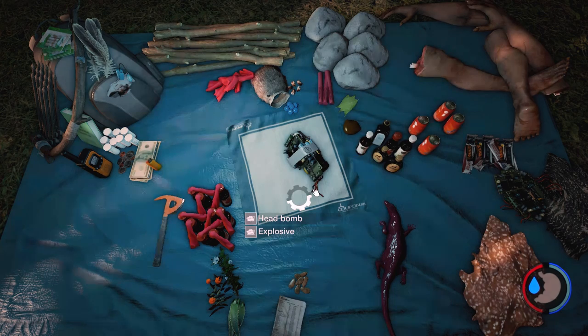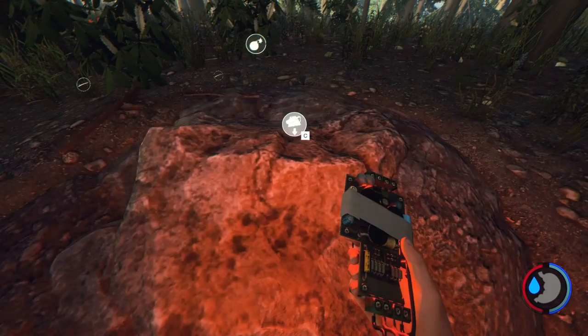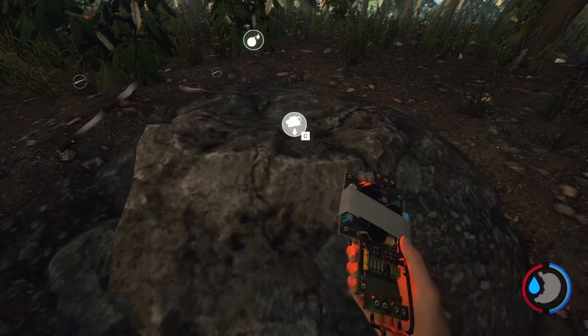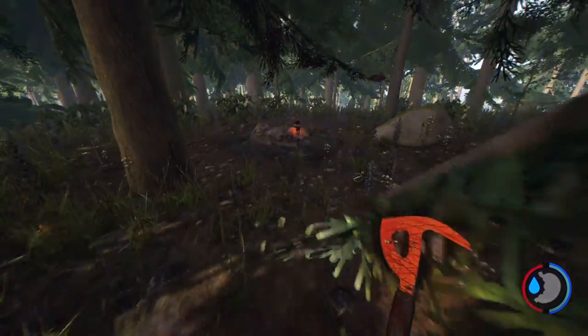And of course, booze. And that gives us an explosive. If we had a head, we could make a head bomb — I don't understand what the benefit of that is, I think it just looks cooler. But we're going to equip the explosive with the flashing red light. Disco chic! Pop that there, back away so we don't get our limbs blown off.